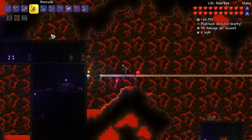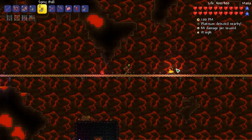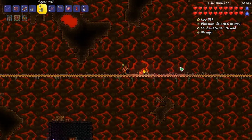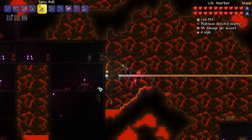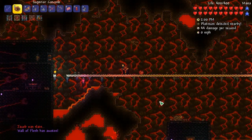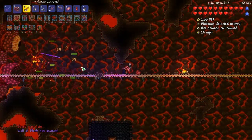I think we're ready. I got molotovs, I got spike balls - I'll lay some of these out right now, see if we can get some extra DPS going. I'm not using any counterweights either. I feel like I don't really need any of them, hopefully.